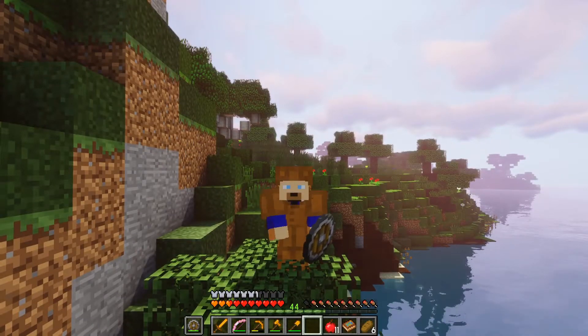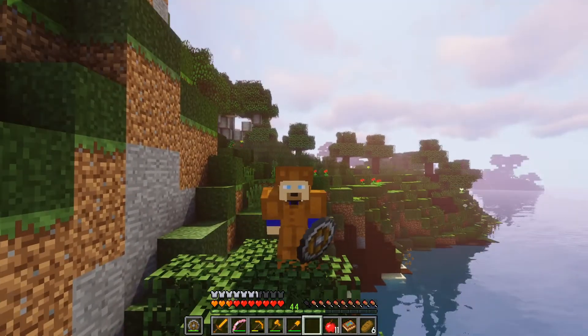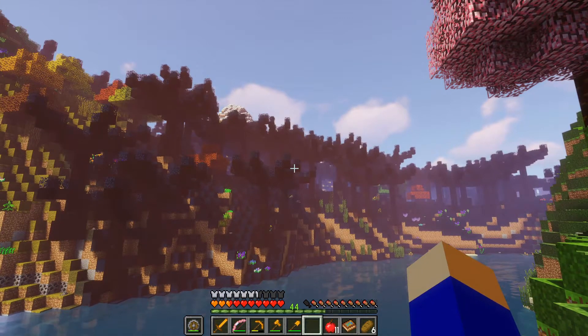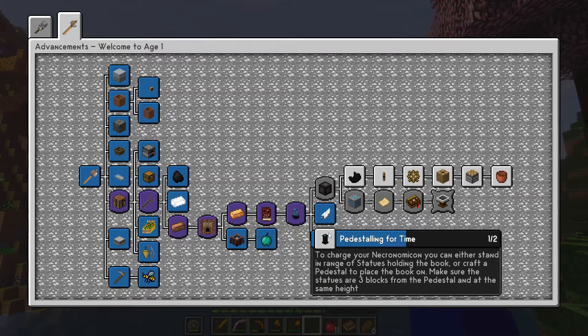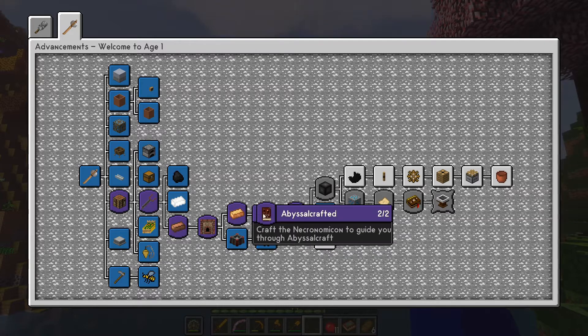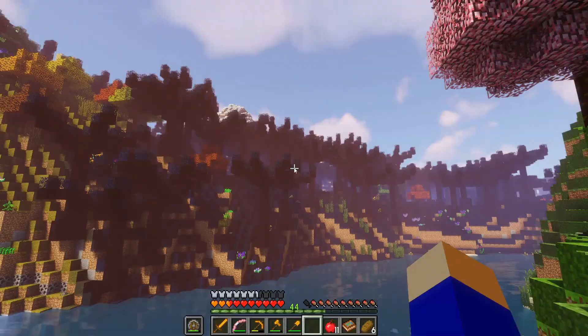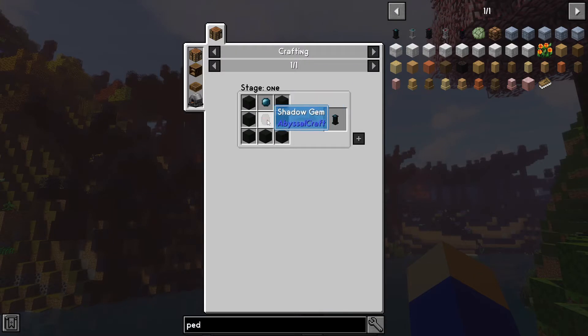Hey guys, welcome back to Ceftec Ages. As you can see I am not at my base - I am at a darklands forest. The reason I'm here is because of an advancement I want to do for this episode: I need to make a pedestal for time, and that has everything to do with powering up the Necronomicon. In order to make this pedestal I need a shadow gem among other things.